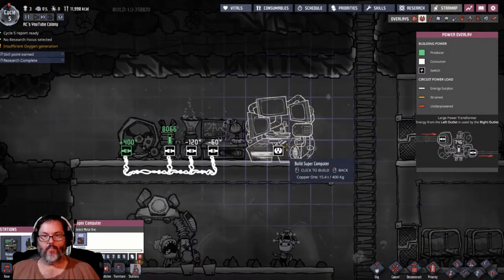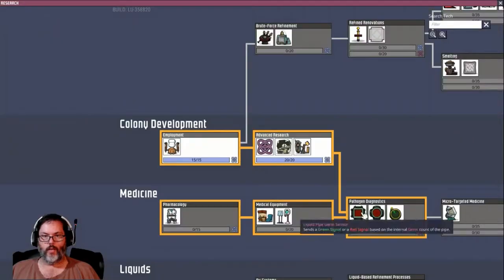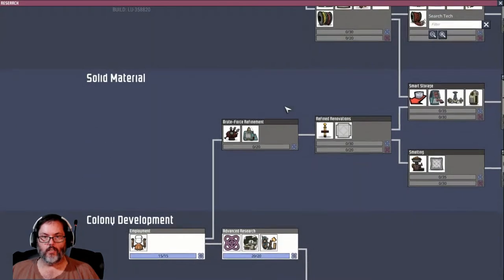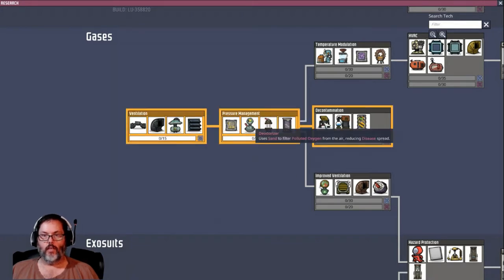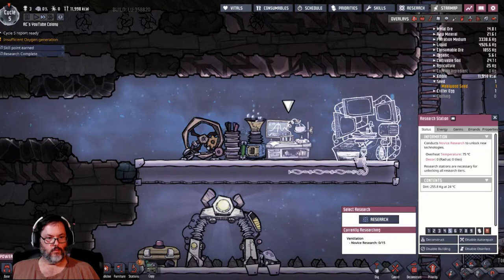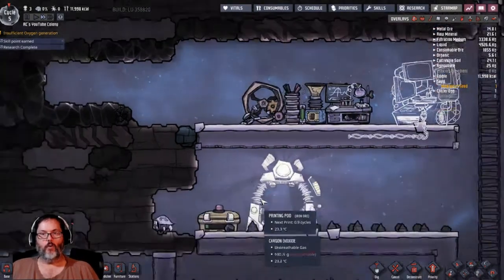We've got our supercomputer, so we want to add that right there, and we're going to add powering to there. Let's go ahead and research — what do we want next? A refrigerator wouldn't be bad, but I want the airflow tile — that'll be helpful to move some of that. And let's go ahead and get the deodorizer too, because we can put that next to a — I don't remember what they call it. The compost pile — that's how you get rid of polluted air.